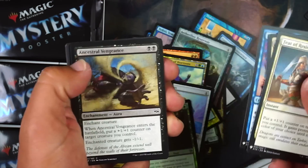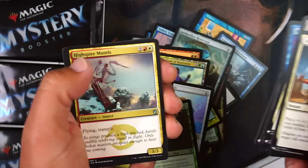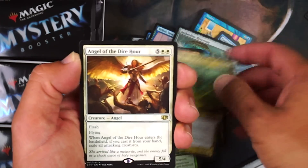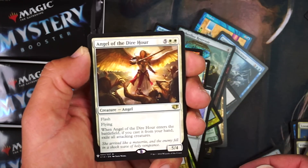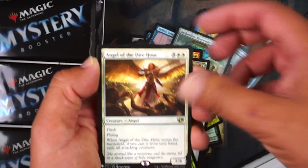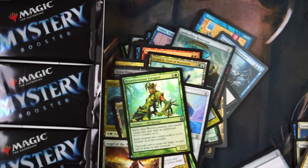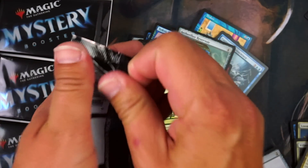You can hear my neighbors blasting their radio, but thanks. Angel of the Dire Hour — commander card, when it enters the battlefield if cast from your hand exile all attacking creatures. Not bad. And foil Bramblewood Paragon. Alright, let's keep the train moving.